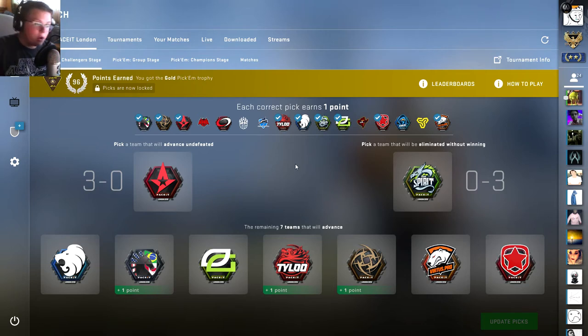Astralis I picked to go 3-0 — they lost to Liquid, so they did not. Then I picked Team Spirit for 0-3, and they ended up winning a match — I think against Rogue or Space Soldiers or Virtus.pro. Neither of those worked out for me. And then I picked North. Because even though they won Stockholm, I knew they weren't going to win the tournament, so I at least hoped they'd get through this stage. They didn't. Liquid, obviously, they were going to go through. Optic Gaming I thought might have gone through — they didn't. Tyloo too.